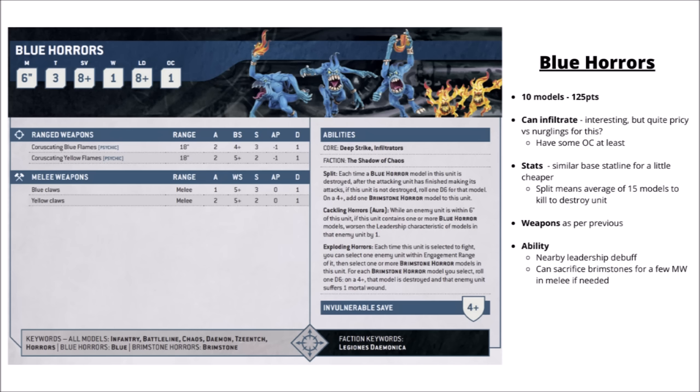The other Tzeentch battle line datasheet is the Blue Horrors, where you just start with 10 Blue Horrors that can then split into Brimstone Horrors down the line. These are 125 points, not really all that much less than Pink Horrors given that you'll get a whole bunch of Blues from splitting Pinks in the first place. Units of Blues alone get worse damage output with only strength 3 flames hitting on a 4+, and also are only leadership 8. They do have a nearby leadership debuff of 1 and the option to suicide Brimstone Horrors for mortal wounds. The real reason to take these is that they infiltrate — they can set up in the mid-board as an alternative to Nurglings, and these guys actually have objective control, which is definitely a positive.